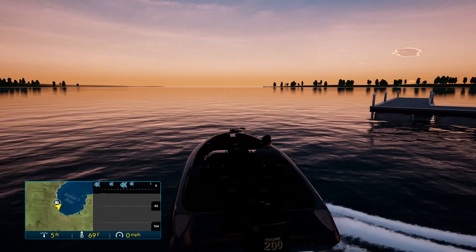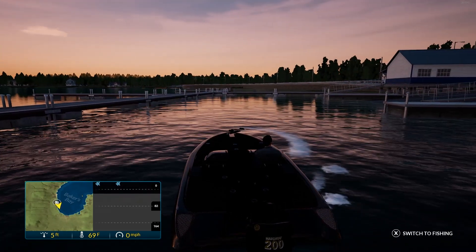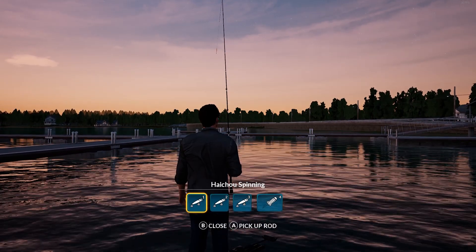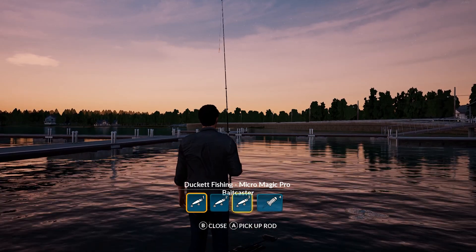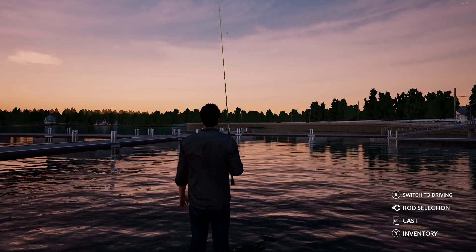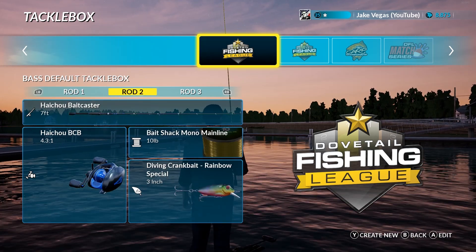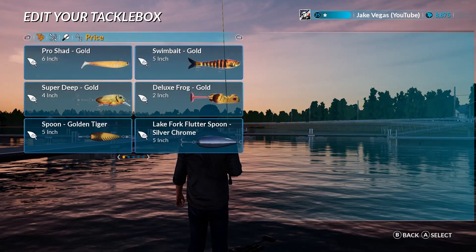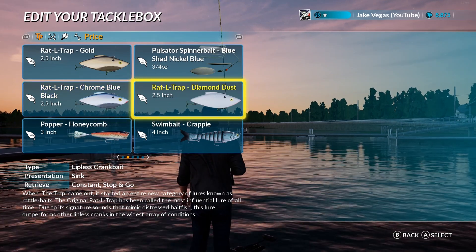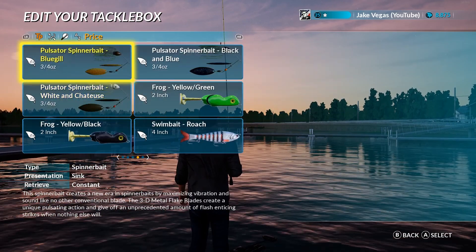Fishing Sim World's graphics are great. The look of the lakes and their surrounding environments are pleasing to look at. Light reflects off the water realistically and you can almost feel the breeze as it rustles the leaves of nearby trees. The fish models make the fish you catch appear alive, although they can look a bit plastic-like at times. A cool aspect is the variation of how fish look within their species — not all bass look the same, not all pike look the same. The color patterns of each fish seem unique, which adds a nice touch. Overall, the visuals are probably the best aspect of the game.